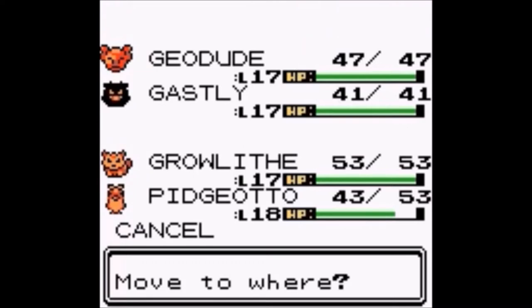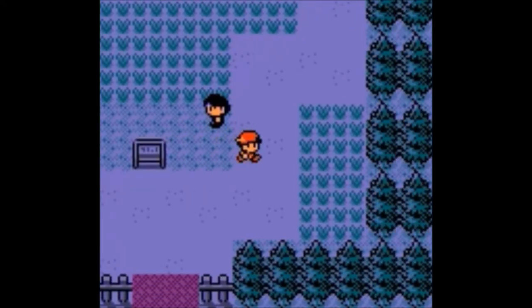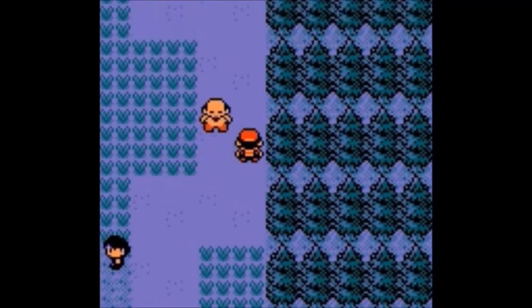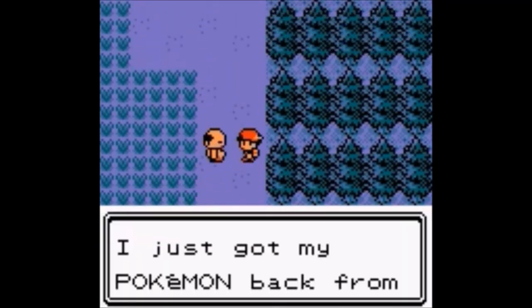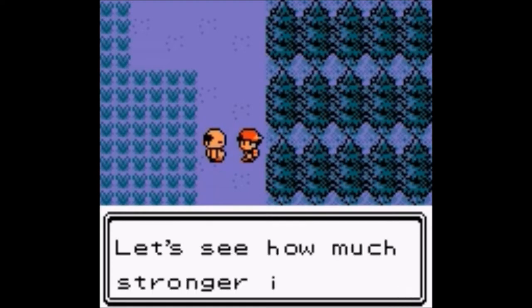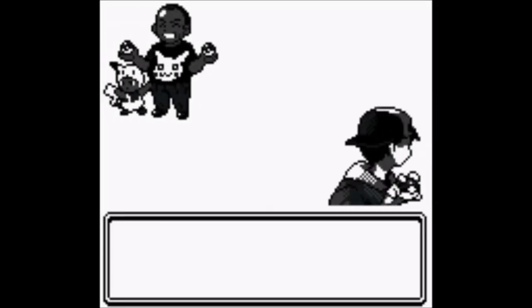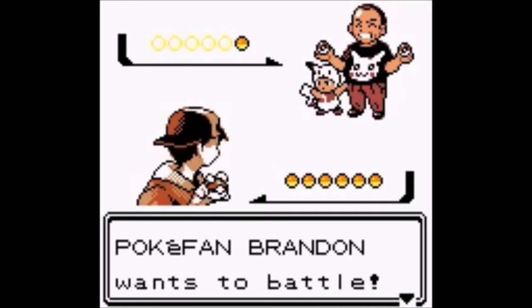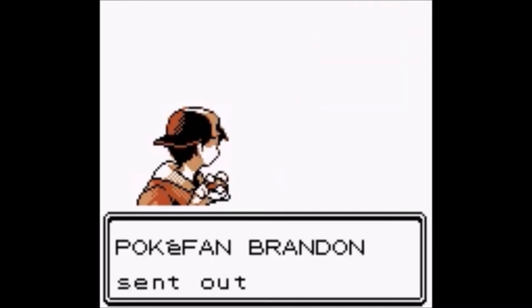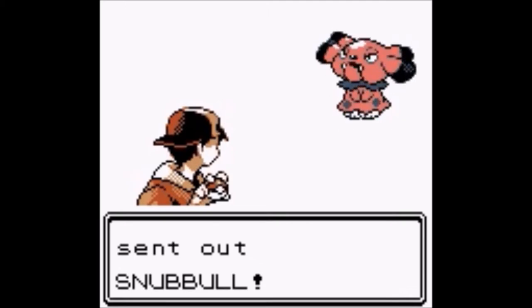Let's switch it up here and bring Totodile next so we might get to see Totodile's next evolution. A dad and his kid appear — he sends out a Snubbull.